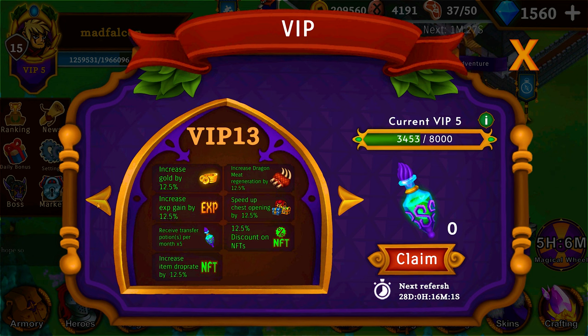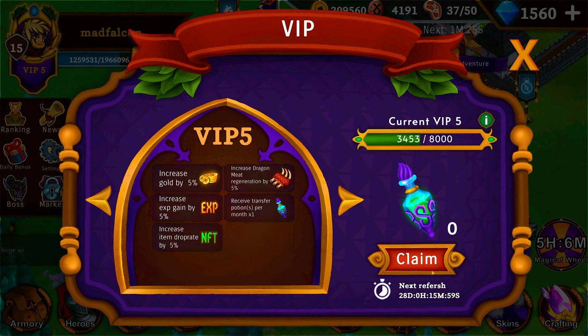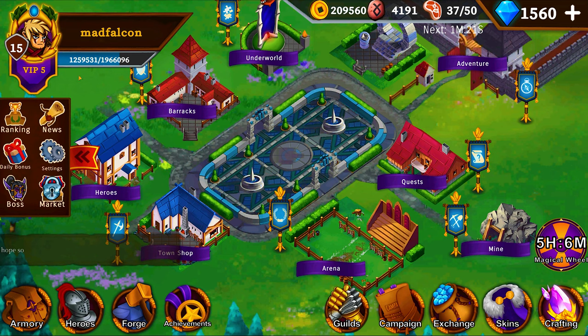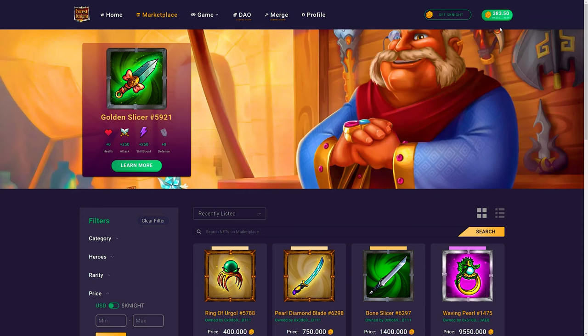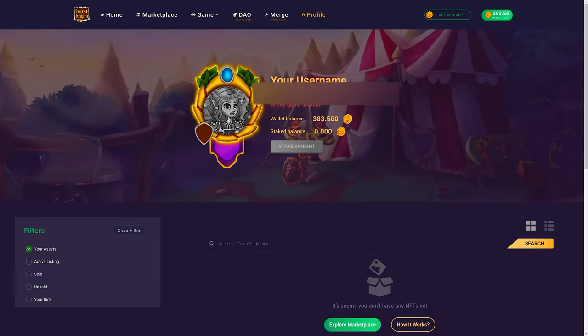Once you have a transfer potion ready, tap claim, then go to NFT withdraw, select an NFT, tap NFT withdraw — this should be green assuming that you have a potion for the transfer. Once you withdraw your NFT, go back to the marketplace. You should already have your wallet connected. Click profile and on the left side you should see your assets. Click the NFT you want to sell, set up a fixed price — I don't recommend using the auction options — and click sell.